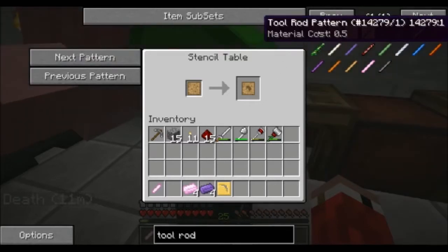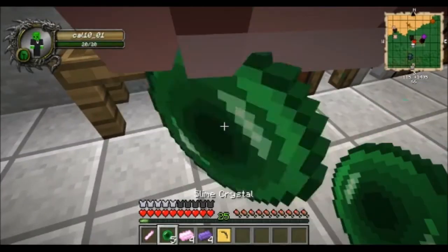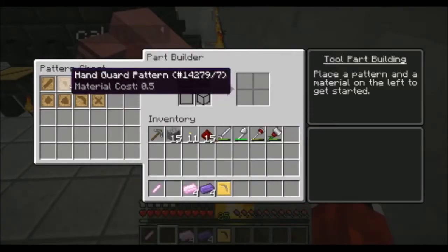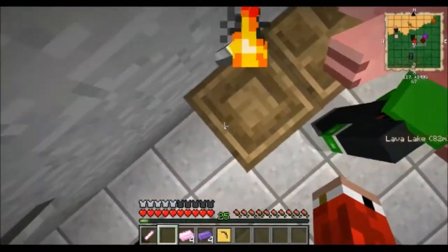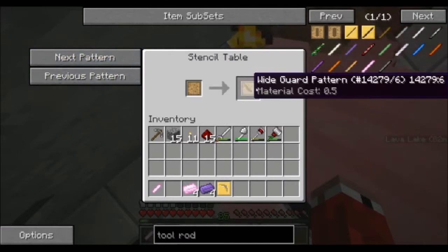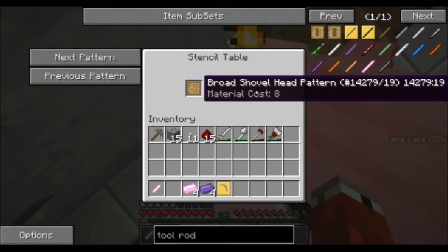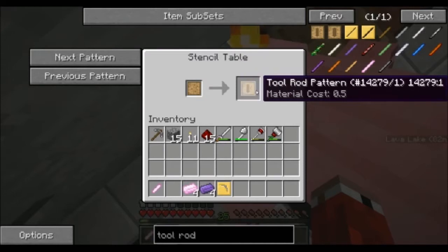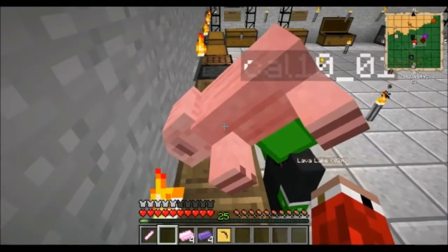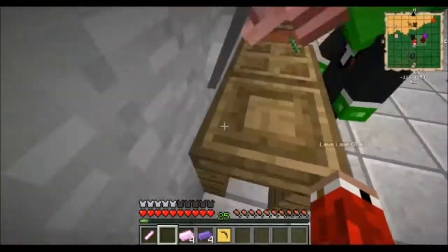There's no tool rod. Wait, there's no tool rod. I've got it — give it here. Have you made the pattern yet, Cal? I can't find a tool rod pattern — it's not there. There isn't one. That's why — the tool rods, you just generally make them and put them in a crafting table. Tool rod pattern — why not a tough tool rod? Because that's not what you want for the pickaxe. Because the pickaxe is a more simple thing.